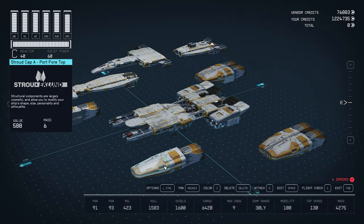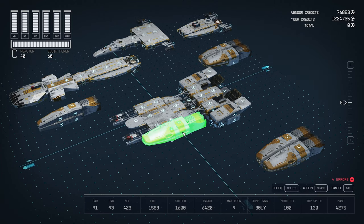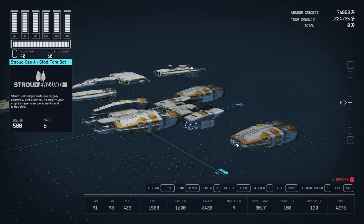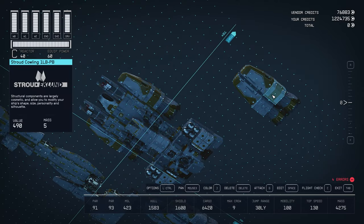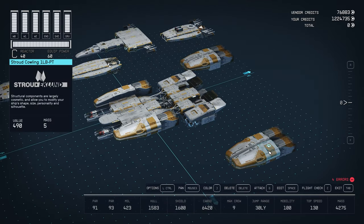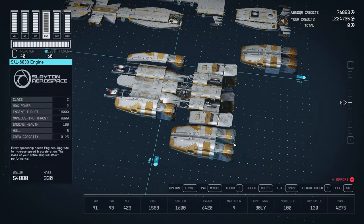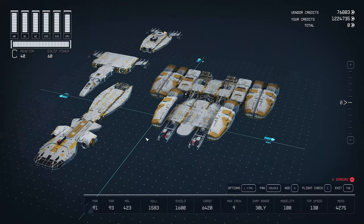Now we have a Stroud Cap A below, flipped, then a Stroud cowling below as well, and then the engine. These two go here. This part is the same on the outside — the inside is flipped, except for the bottom one where instead of another structure I have a Galeon S-203 cargo hold. Otherwise it's all absolutely the same. And boom — this goes in here, everything should be flush in one line.